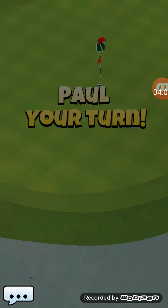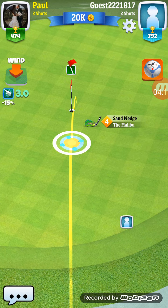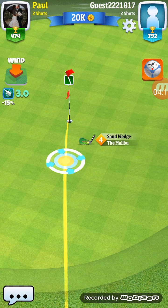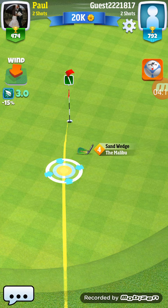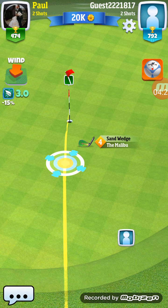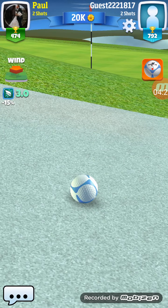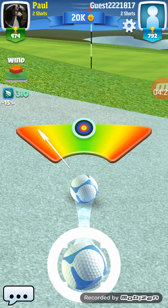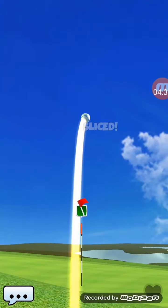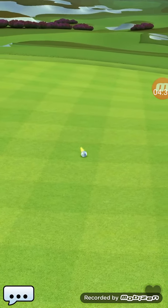It's always a tougher shot when you're coming out of the sand because that needle really spins pretty quick. He's got the Malibu now so it's pretty good accuracy, but still not an easy shot. The wind is blowing straight back so that helps a little bit. But yeah, he hit it to the right on that one — not good for him.